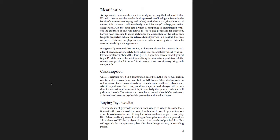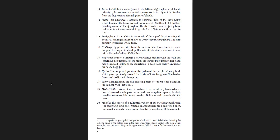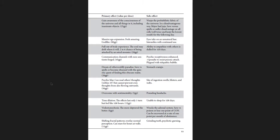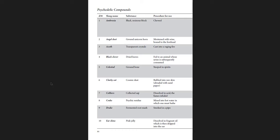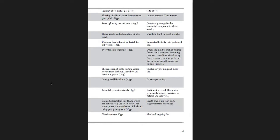Psychedelic Compounds — kind of interesting. How to buy them, consuming them, identifying them, and then what they do. You have 30 entries, and again you can roll your own or read straight across. So here's number nine: Drake. Fermented root mash, smoked in a pipe. Its primary effect is violent psychosis — the more depraved, the better. Its side effect is it wrecks the adrenal system; save versus poison with one point of con that can be recovered at a rate of one point per month.